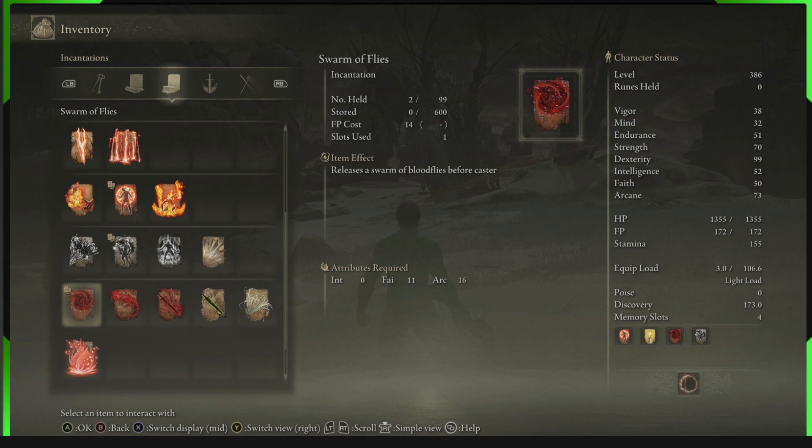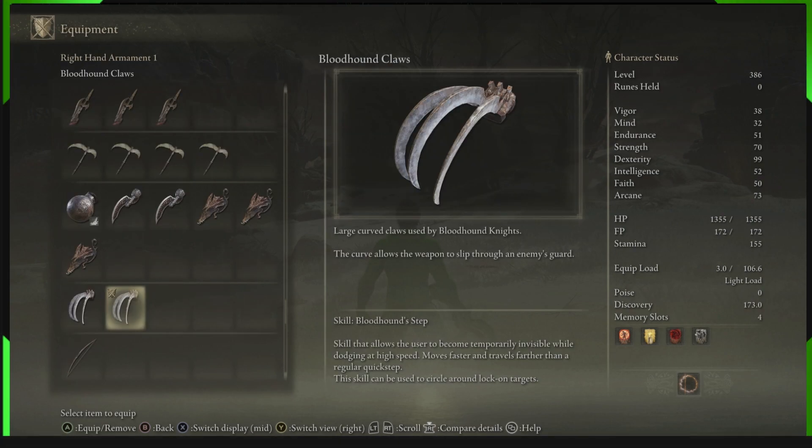Ignore my stats over there because all of those stats are not required. You just can't remove stats from profiles and this is the profile I'm using for the video. But they're not in play — only 20 arcane — and you will need this right here: Bloodhound Step. I've got videos on how to get both these items linked in the description. Bloodhound Step is the ash of war you'll want on a weapon so you can avoid any attack.